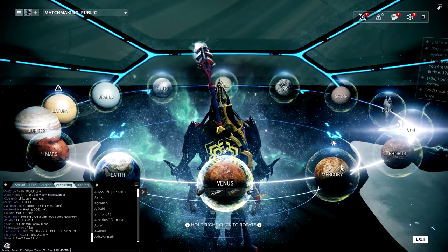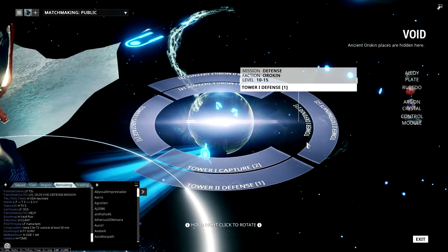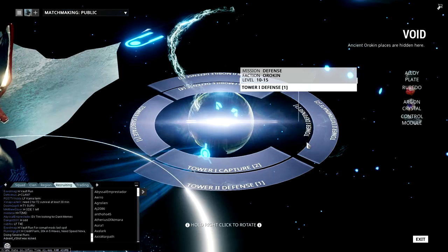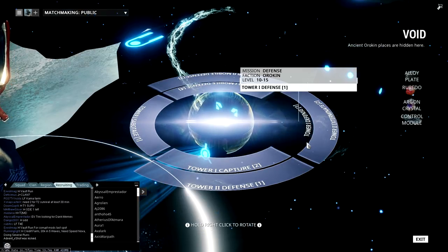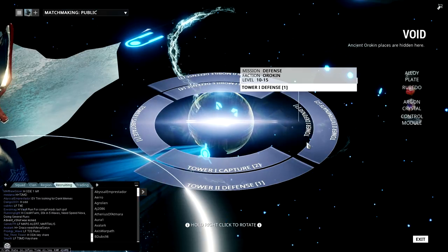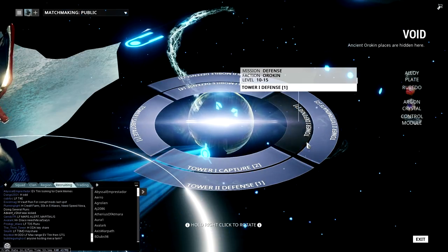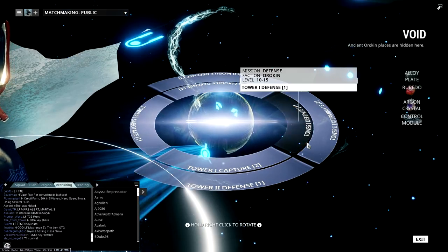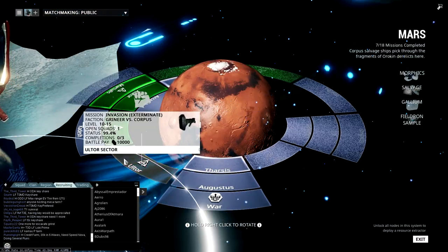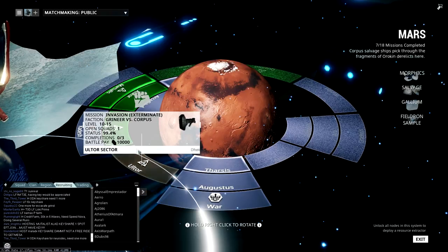The best place to get Forma, Reactors, or Catalysts is to do Void missions — any Void missions. These have a chance to drop not only Forma Blueprints but also pure Forma; I've gotten at least two full Forma before. The best place is T3 and T4, but obviously if you're a beginner you can't really handle that. T1 and T2 Captures are an easier, quicker way to get Forma Blueprints, though you're less likely to get pure Forma. Reactors and Catalysts are usually rewards from invasion missions — those are typically daily sign-in type rewards.